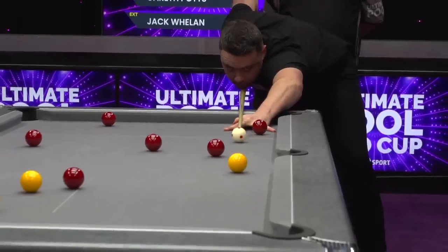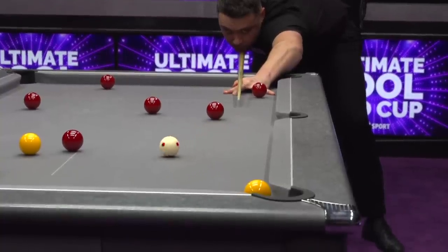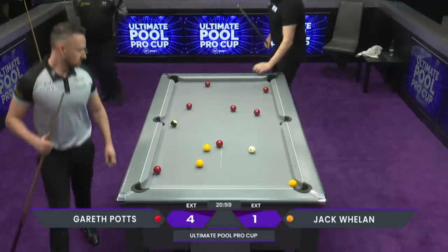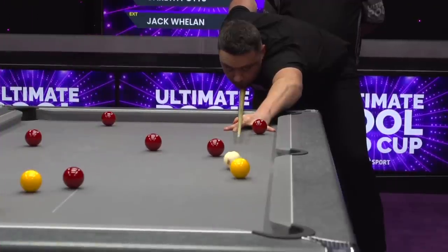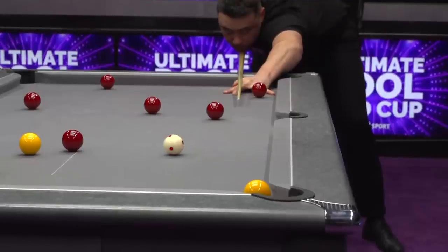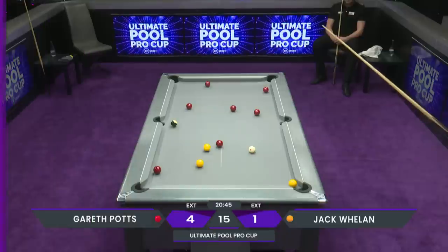Loss of turn. And that's a miss-cue there from Gareth — he was trying to get the cue ball further up the table. I think he was trying to be too accurate. Yeah, just grazed the red on the way through which he did not want. He's given Jack Whelan another opportunity. Oh dear — well, he cued right across that. Yeah, great camera angle to see that. Big surprise to see Jack Whelan miss that ball.